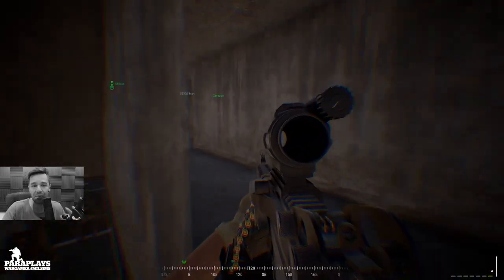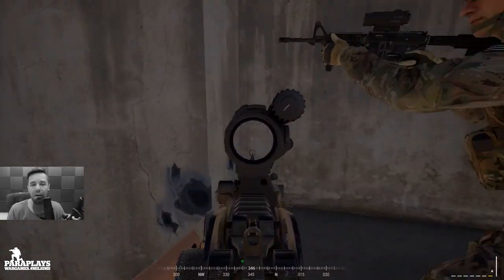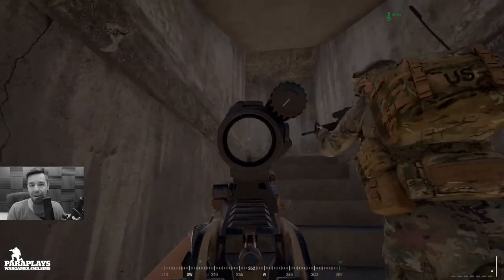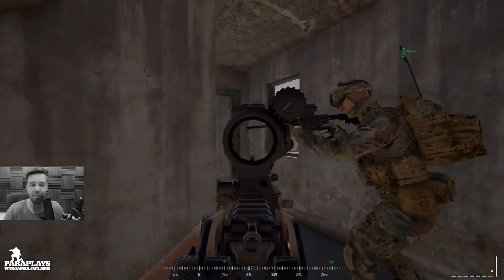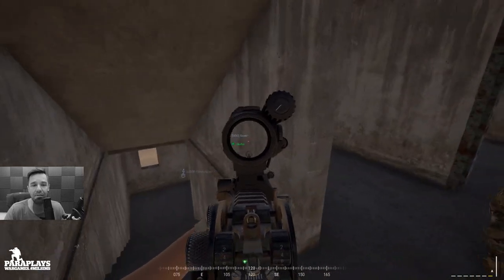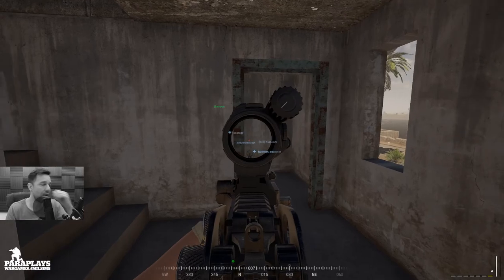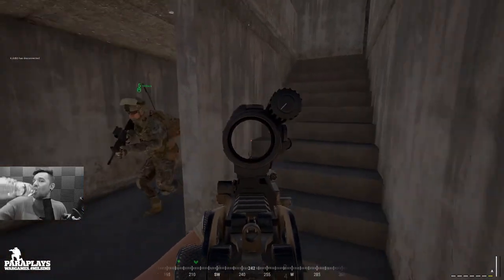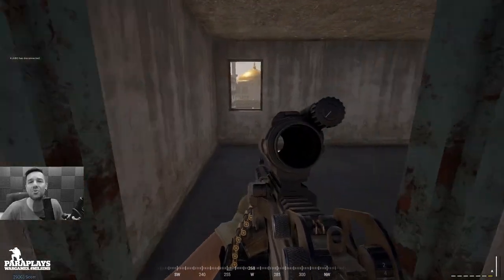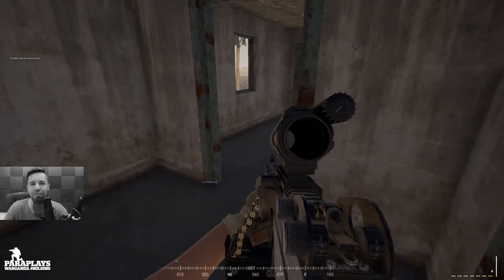Once we've cleared this building, we're going to go out over on the left. This is really where, if the enemy had an RPK or a vehicle, the whole squad would just be finished. A lot of players are learning this map, and with it being a free weekend, people are coming in to try things out. Let's get across here and I'll give you some final thoughts.